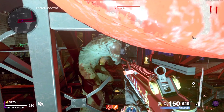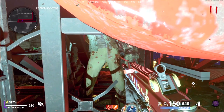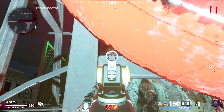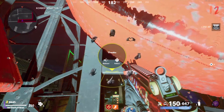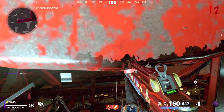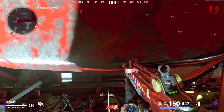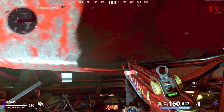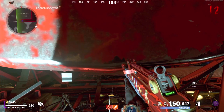This is my strategy — you can try coming to the left, try out whatever works best for you. But the setup I've given you here is simply until round 25, and then exfil. This is just for camos and XP — round 25, exfil, that's all you're gonna need. Anything after round 25 just takes too long to gain XP and camos, so it's not worth it.